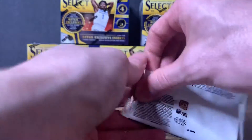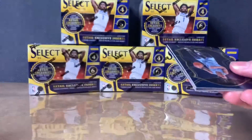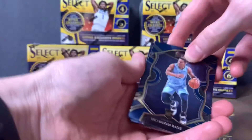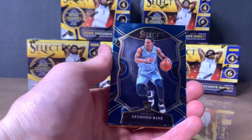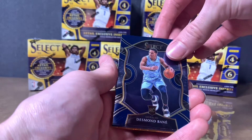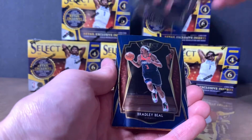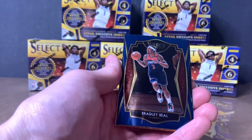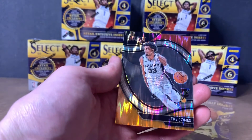Alright, now the next pack. Hoping to pull a Jaden McDaniels rookie and a LaMelo — of course, of course. Got Desmond Bain rookie, Patty Mills, Bradley Beal the Wizards, and a Trey Jones rookie.